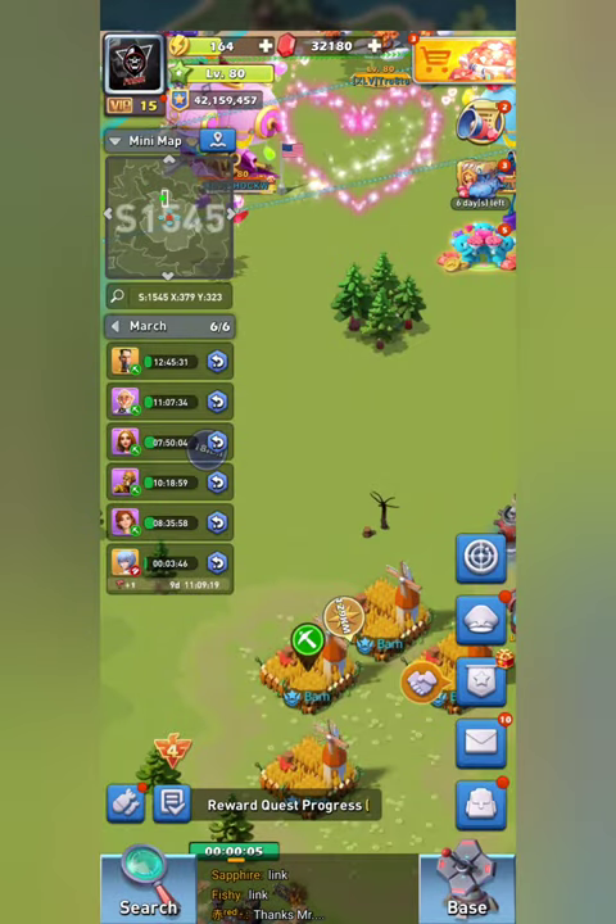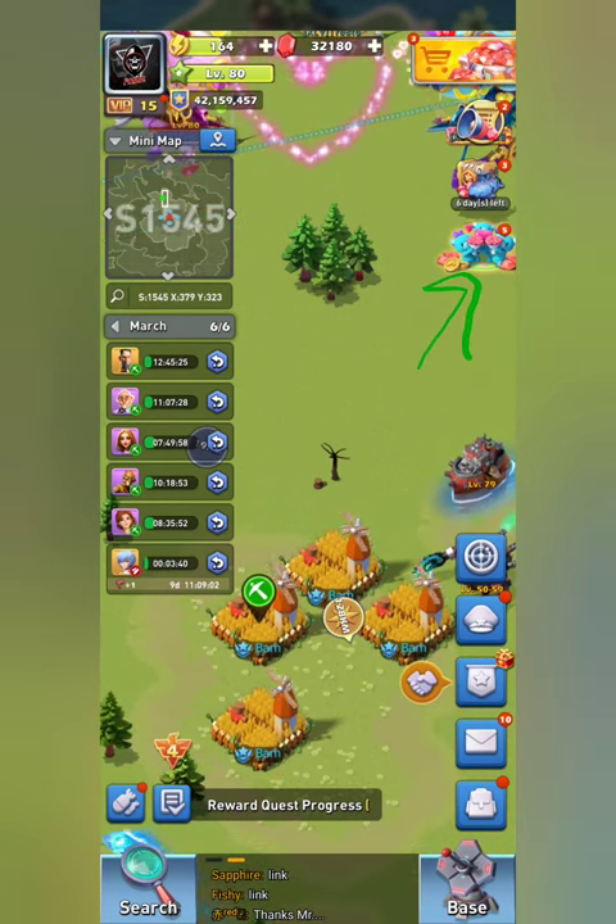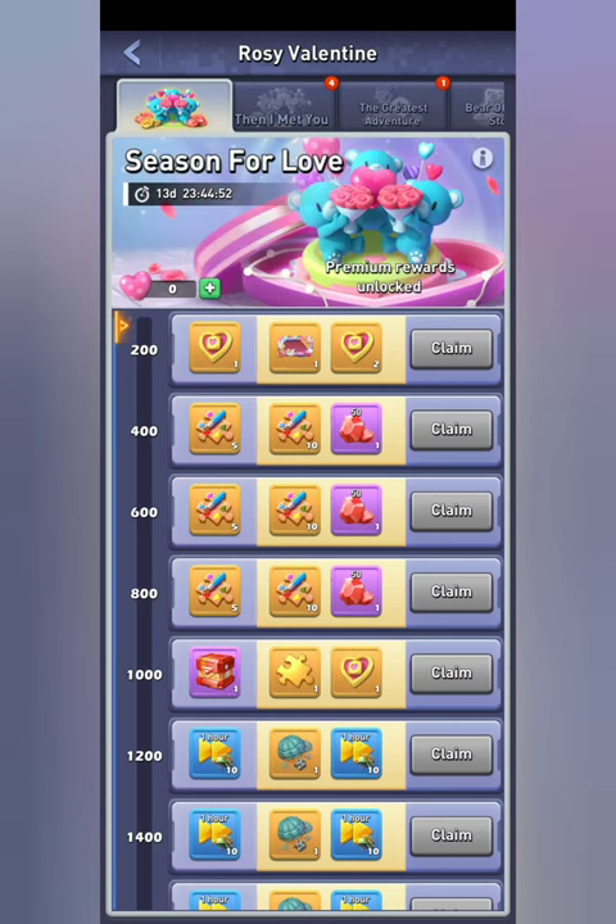Today we're going to be covering the new Valentine's Day events that have entered the game. The first thing you want to do is click this little button down here with the teddy bears and the roses. In here you will be able to see the Season for Love event — this is kind of what I call the second event.